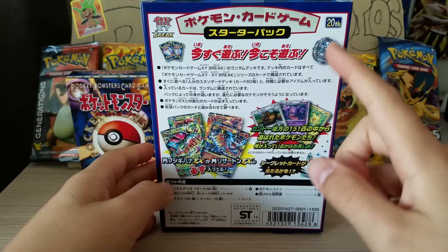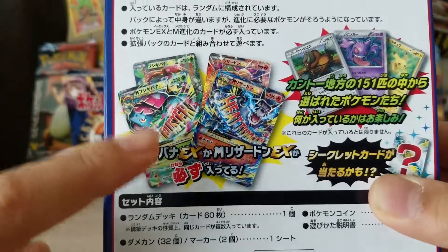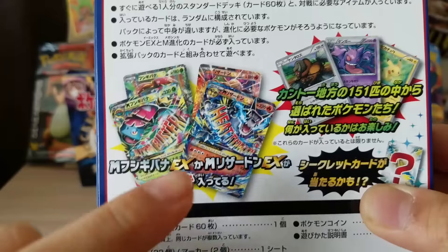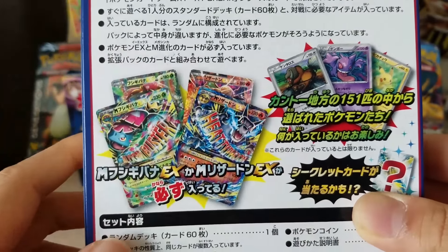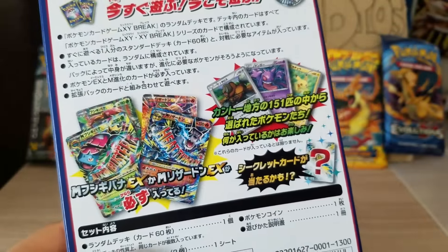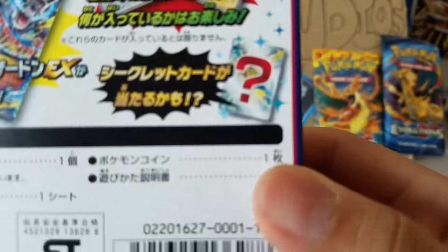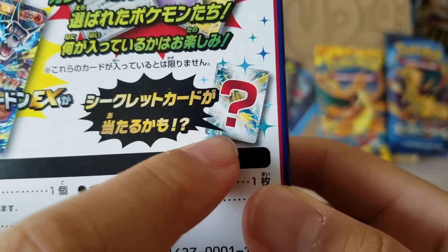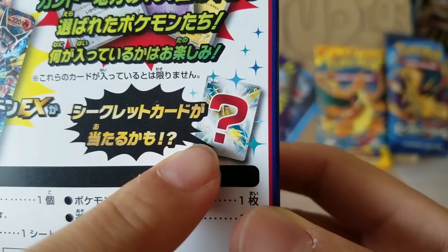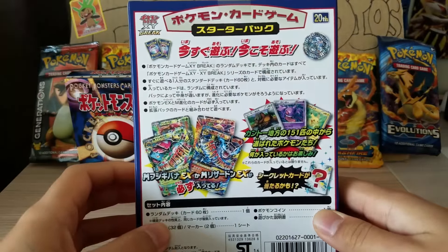On the back we get some Generation cards, a Chansey coin, and there's a possibility to get a Mega Venusaur EX and Venusaur EX, or a Mega Charizard EX and Charizard EX. We're also hunting for a Zapdos full art. From the last episode I got the Venusaur one, so I'm hoping for the Charizard this time.